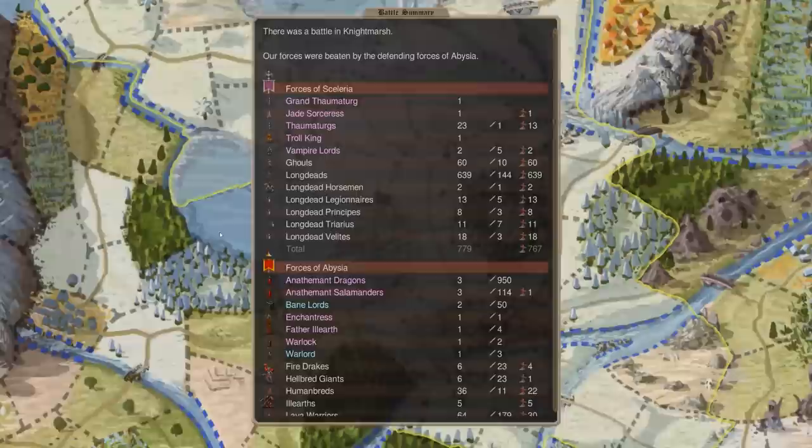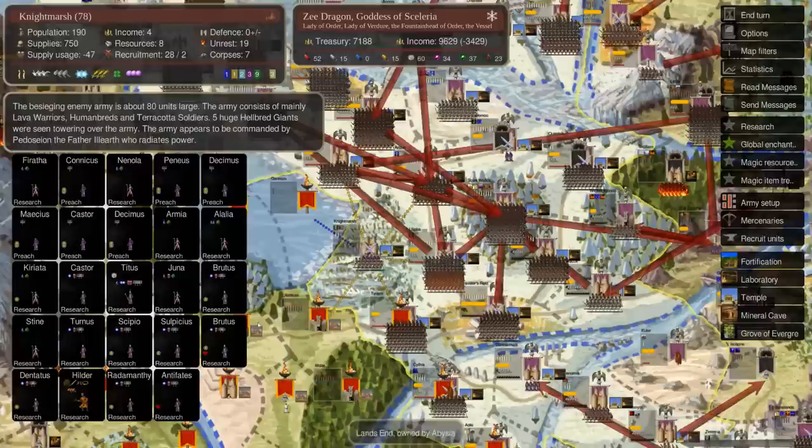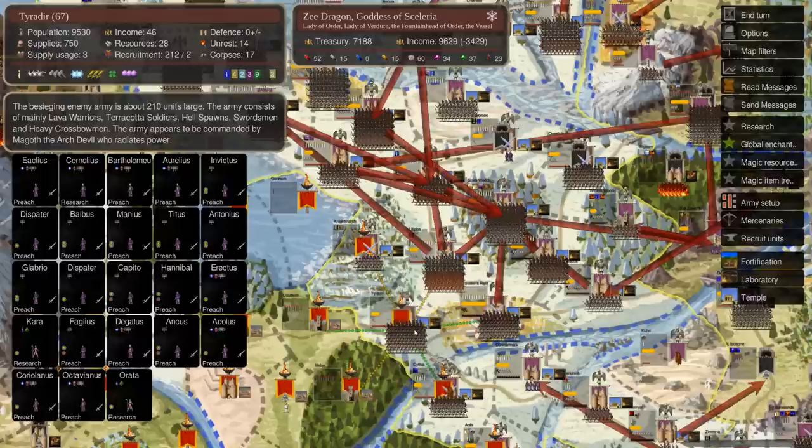Let's look at the battle report. I lost 13 Thaumaturges, which is kind of a problem; my Vampire Lords died, which is also a problem. We didn't kill many of his mages, but we killed a ton of his troops, so he's not going to be breaking this fort down any time soon. That is the silver lining on top of losing that army.